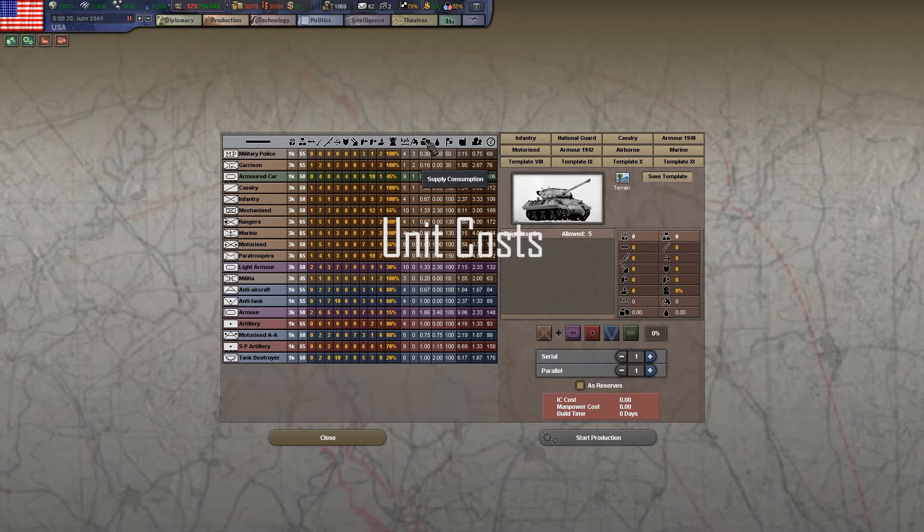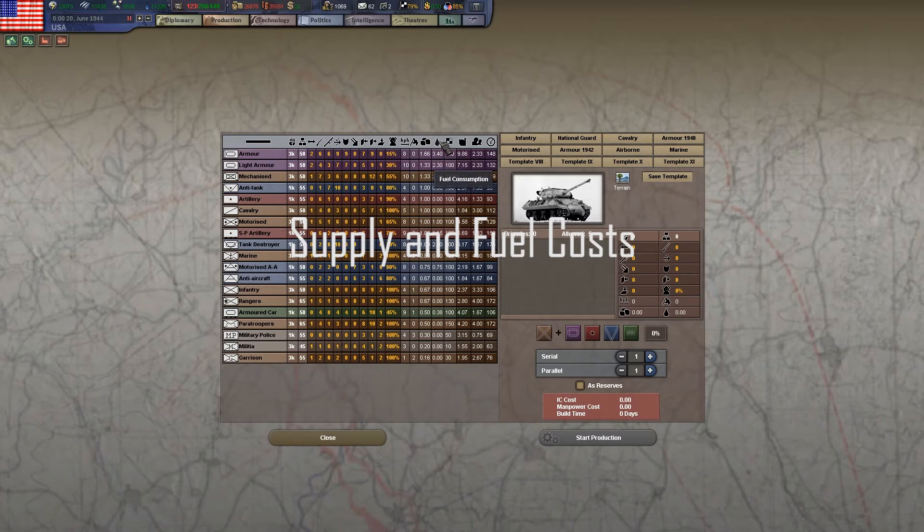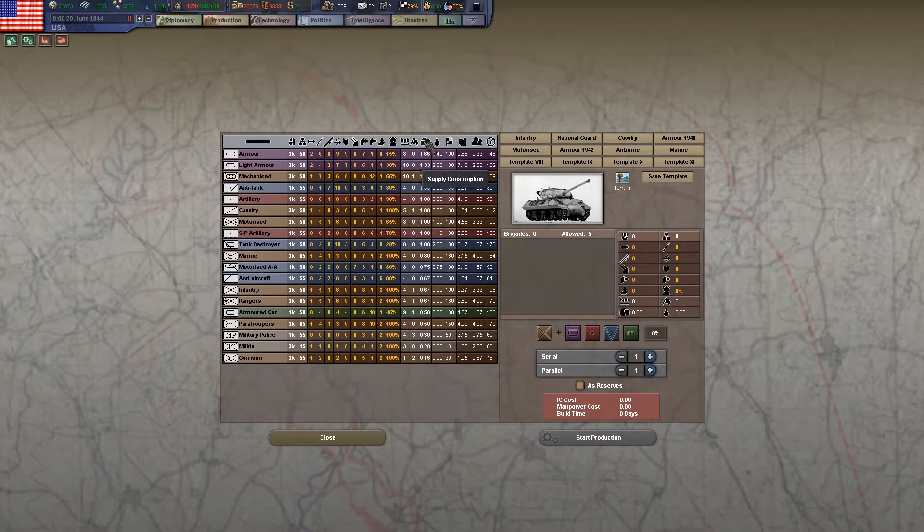Now let's talk about the cost of units. Supply consumption and fuel are separate. Generally, the more expensive units cost more in terms of supplies — armor costs the most in both fuel and supplies. Anything motorized consumes fuel, so artillery does not consume fuel but self-propelled artillery does. Countries with severe fuel restrictions, like Japan and Italy and to a lesser degree Germany, need to think about whether it's a good idea to have an entirely motorized army.